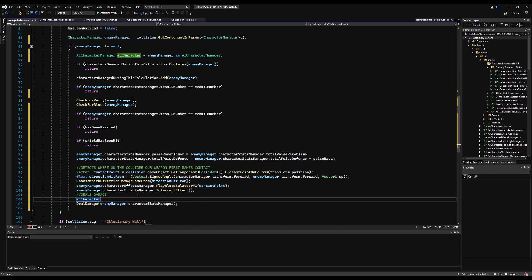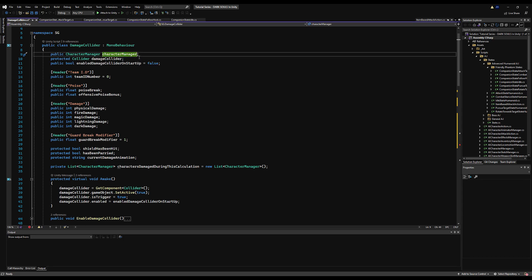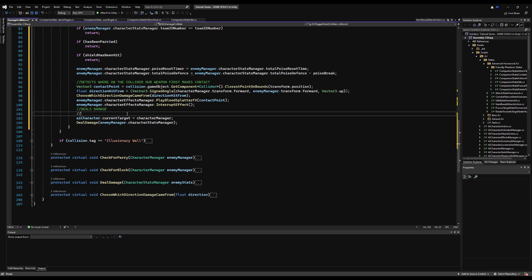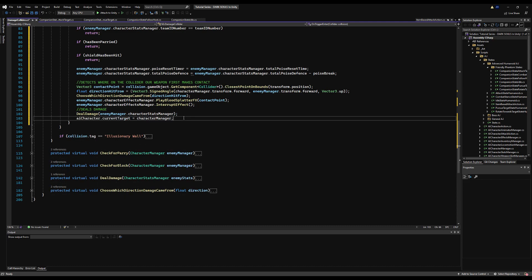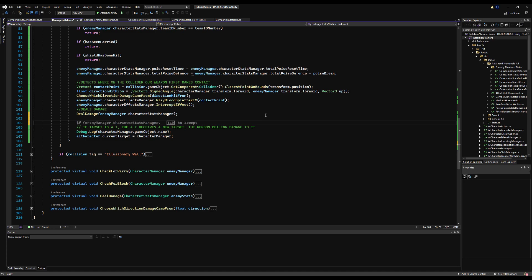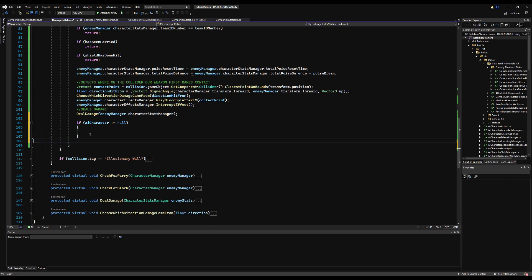Down here say: aiCharacter.currentTarget equals characterManager — the character manager operating this damage collider on this weapon. Make a comment: if the target is AI and the AI is damaged, it receives a new target — the person dealing the damage. Since this won't always be an AI character, add a null check: if aiCharacter does not equal null, run this logic, otherwise don't, to avoid errors. Save that.